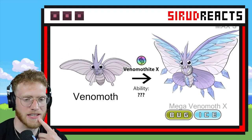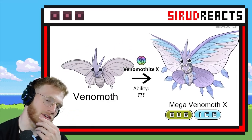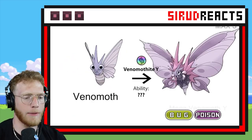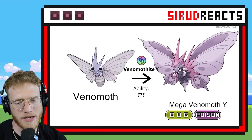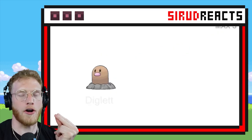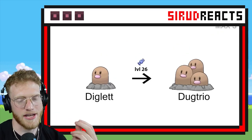Mega Venomoth — let's see what this is going to look like. Bug and Ice — I'm going to throw up. Might be the worst typing ever. Bug Poison. It's just like, if you're a bug Pokémon, it's so hard to be relevant and actually good at the game.